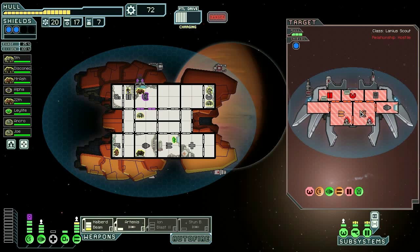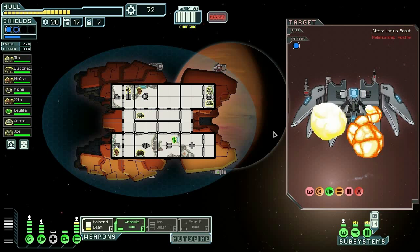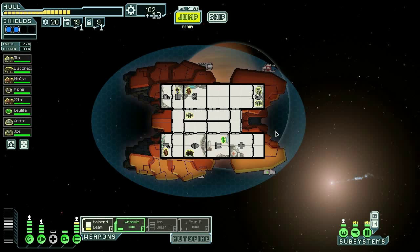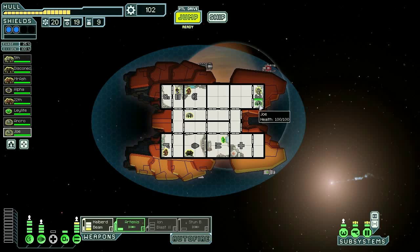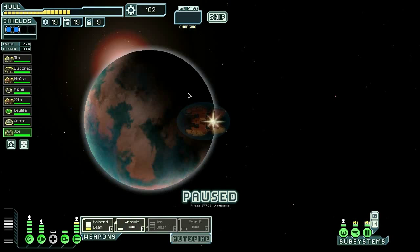That's exactly what I wanted — I wanted to take out that missile. There's no reason to do anything because the Artemis can't kill it and the Halberd will be ready by the time it comes back. Luckily he did not smartly utilize his drone so we win. Investigate the debris — there we go. That's what we're talking about. We need 50 and 70 — we need 23 more scrap. We have our second energy too.